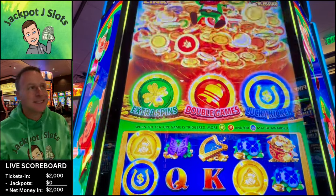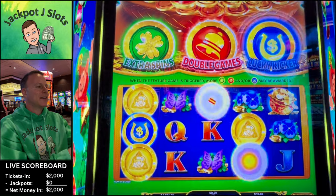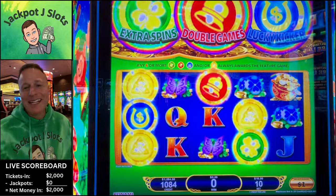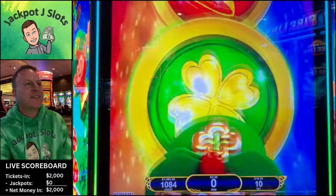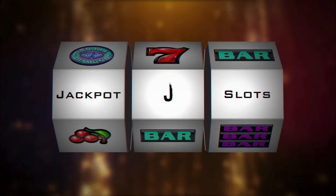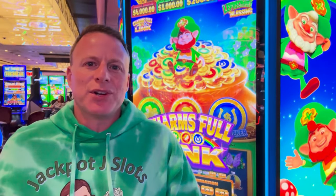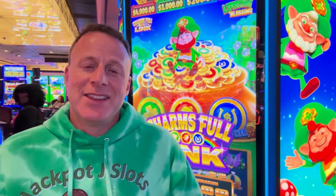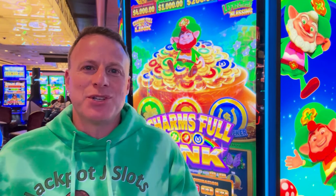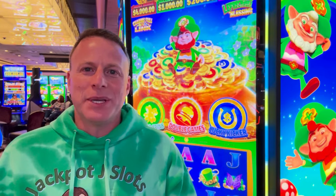Jackpot J Slots in Hollywood Greek Town in Detroit, going to play a new game today - Charms Full Link. The lines and the jokes write themselves, but we'll get to that when we get in the game. $200 max bet on this machine. It's a little bit of All Aboard, a little bit of the three-pot games, all mixed into one. Let's check this out and see if we can hit a big jackpot.